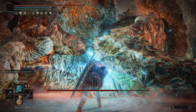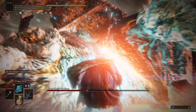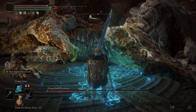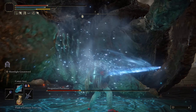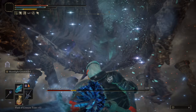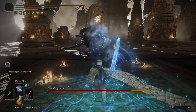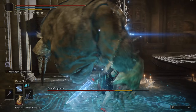The Ash of War buffs the weapon so that it turns its heavy attack into a projectile attack and also increases its damage overall. The projectile attack is very powerful — very quick, decent range, and does a lot of damage, which is the main selling point. There is also a charged variant that makes it do even more damage, which we're going to build into.